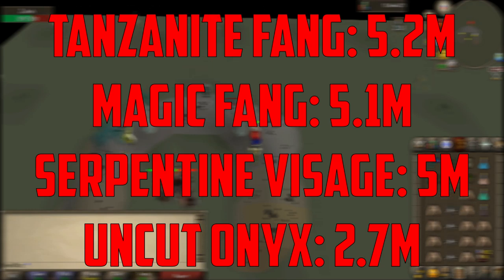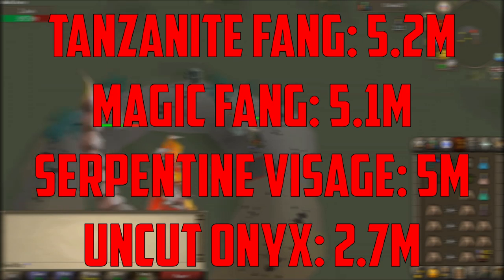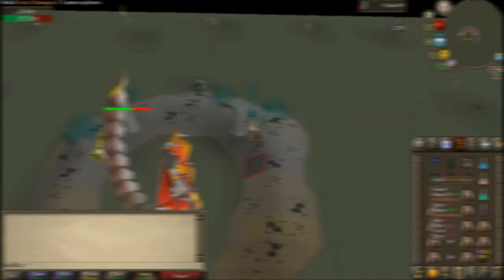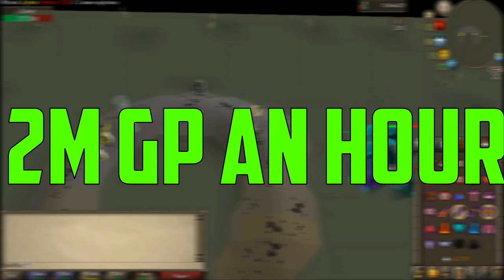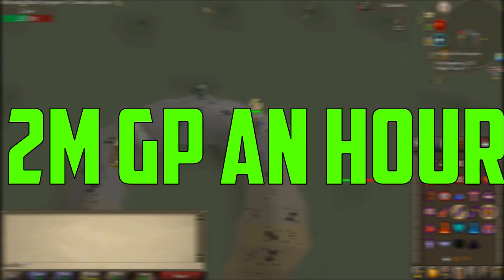Zulrah can also drop the extremely rare Tanzanite Mutagen and also the Magma Mutagen. Also, since Zulrah is a boss, it can obviously drop the pet. If you kill Zulrah, you will average around 160k GP per kill and make around 2 mil an hour. This can obviously increase if you get better drops or become more proficient at killing Zulrah, and it can also lower if you are averaging less than 20 kills an hour and have bad RNG. Zulrah is extremely profitable and one of the most camped bosses in Old School RuneScape, so if you have not tried it, I recommend you start now as you will not regret it.